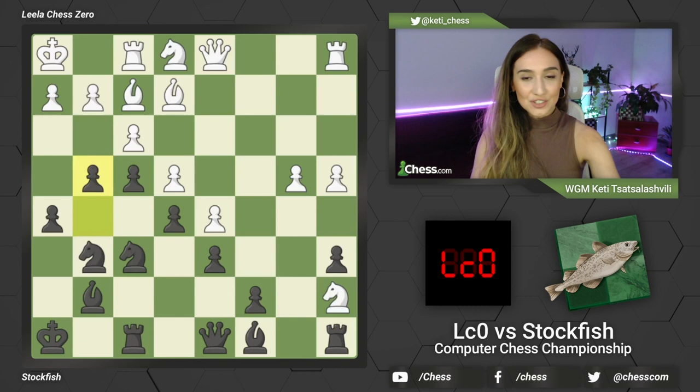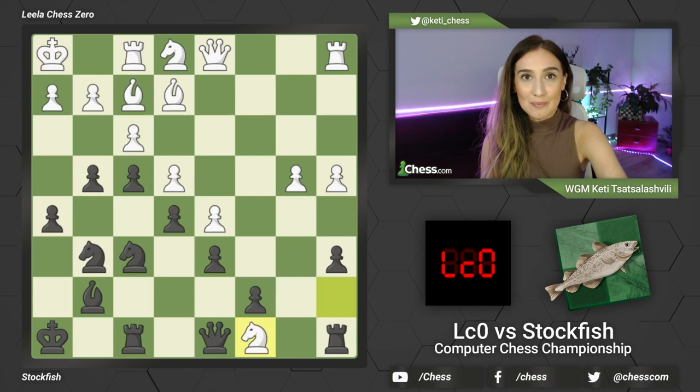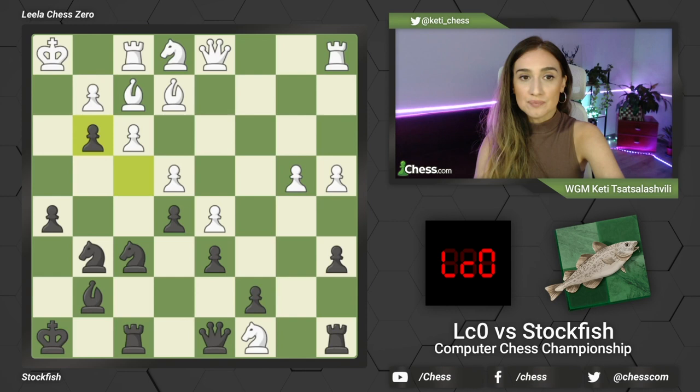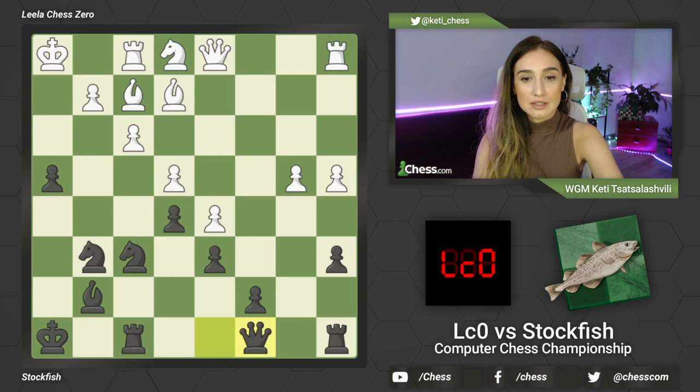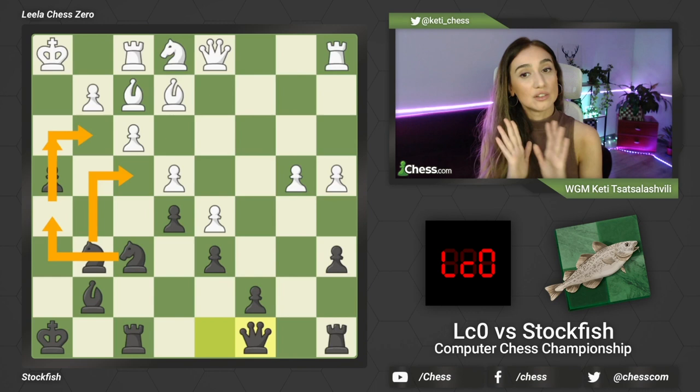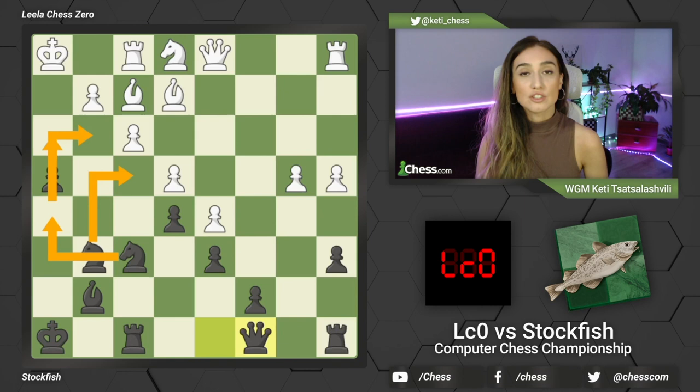After all this maneuvering, white decided to capture the light-squared bishop. However this is not the best move here and it allows black to play the very strong move g3. This pawn move allows white to capture the pawn - and in fact this is a pawn sacrifice. For instance if white takes the pawn on g3 and then once again with the bishop, it will be h4 and now queen takes the knight. The threat is h3, knight h5, knight f4, knight g3. So black has achieved a lot on the king side and white achieved only one thing: to trade the knight for the light-squared bishop. This position is a big advantage for black.